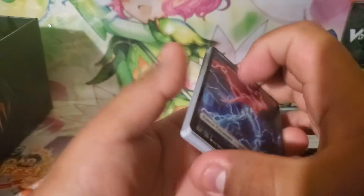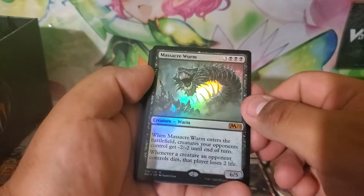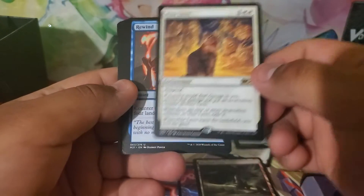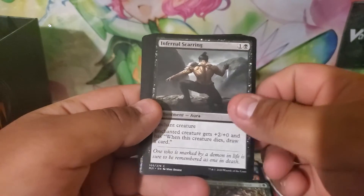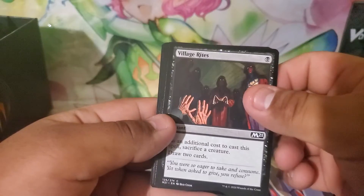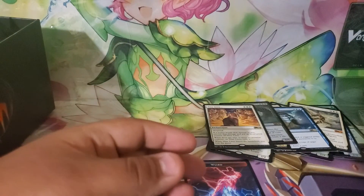Last pack. A weird creature token — that's interesting. Bloodfell Caves dual land. Mythic foil: Massacre Wurm — that's pretty cool. Nine Lives is my rare — enchantment for cats, that's pretty cool. Rewind — another reprint. Hardened Emulator, Sanctum of Faithful, Fruitful Harvest, Infernal Scurry, Basri's Acolyte, Gnarled Sage, Garruk's Gorehorn, Village Rites, Read the Tides, Valorous Steed, Thrill of Possibility, and Catcher's Fear is our last card. That is it — I've opened everything.